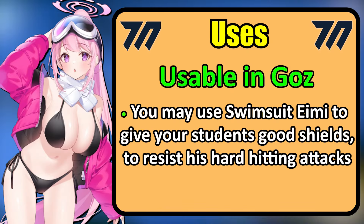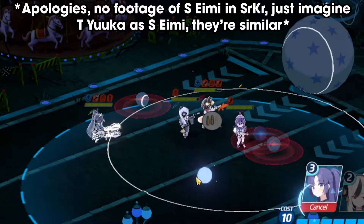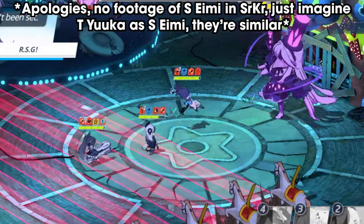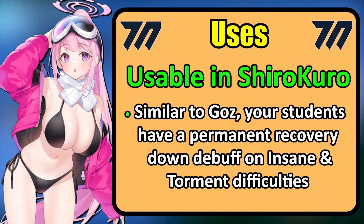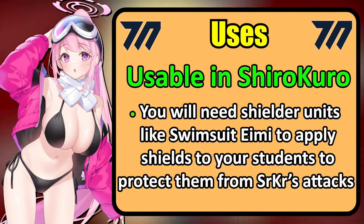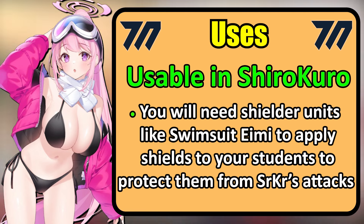Swimsuit Aimee's shields can be really useful against Gauss to resist his attacks. As for Shirokuro, you can use her EX skill to move your units out of the way of Shiro's Snowballs as well as Kuro's Park Rides. Similar to Gauss, your team has a permanent recovery down debuff on Insane and Torment difficulties at a whopping 80%, meaning shielders like Swimsuit Aimee are your best friends, as they are needed to withstand their heavy-hitting attacks.